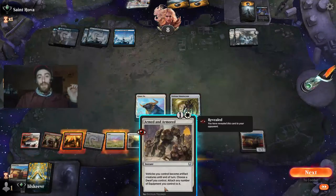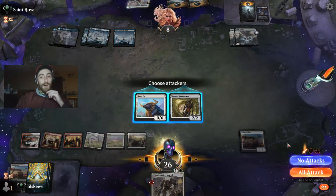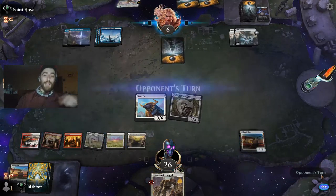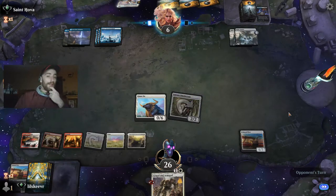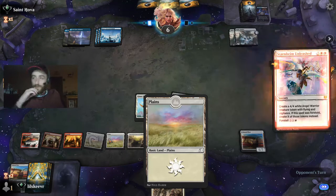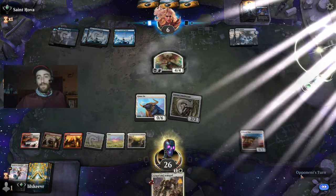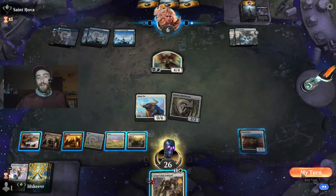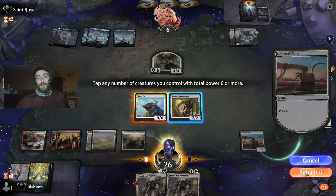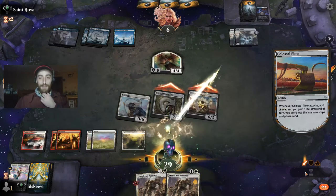We can't Armed and Armored right away because it won't have haste. I was thinking of running Footfall Crater — just a one-of attached to a land — that would give it haste for just one mana. That's the card we want to use. He has a blocker — we don't need more of those. Let's go ahead and swing; he has to block the Plow, the Plow will die.